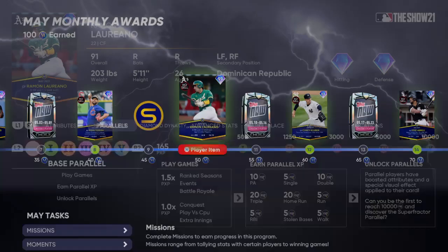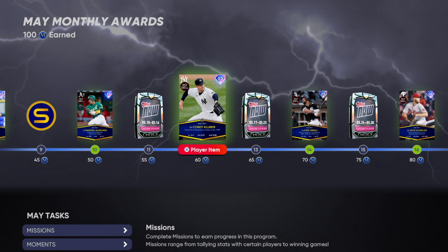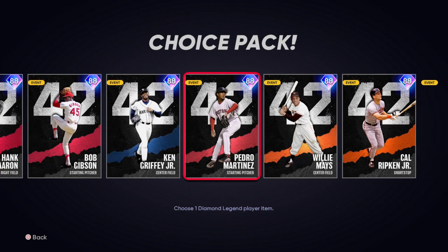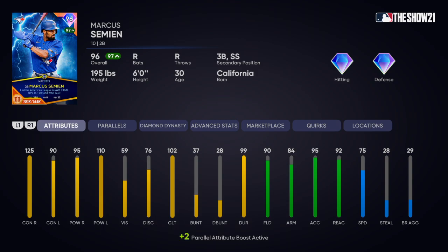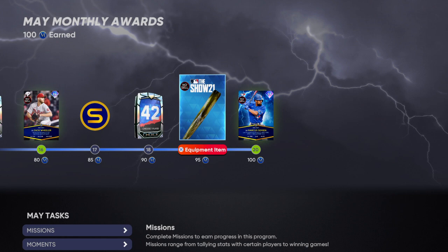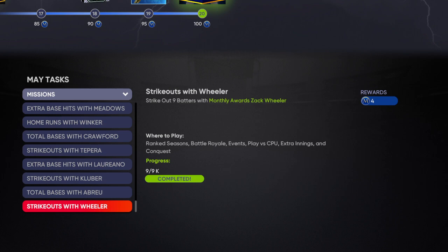Ramon Laureano I practically never had on my team besides when I had to do his missions. There's a Kyle Schwarber card who was in my starting rotation for a while. Jose Abreu was never my first baseman. Zach Wheeler was in my rotation for a bit. You also get a 42 pack — I'd recommend getting someone like the 42 Mariano Rivera, he's a really good reliever. At the end you get Marcus Semien; I don't like his card, he just doesn't have that good a swing, but I kept him in sometimes for his defense at second base.